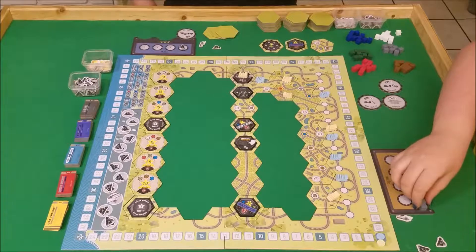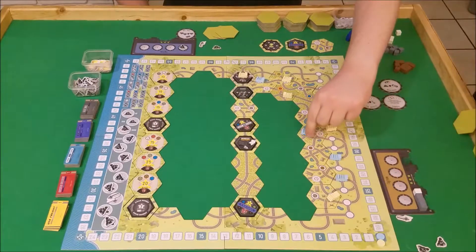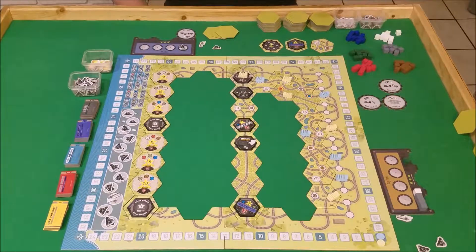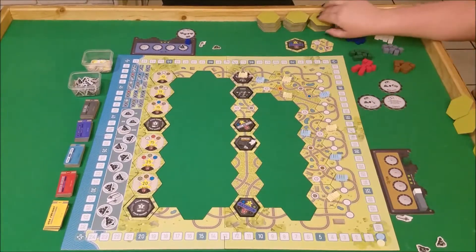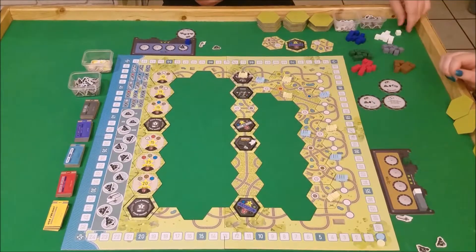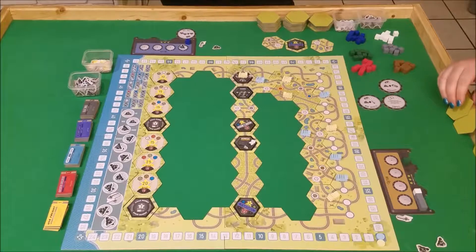I'll spend my first coal and I'm going to move and grab probably this blue here. In case you were curious, each of the cubes stands for a different colored thing — brown is wood, and there are five other things. That's really what I look at in this game and I just think. Okay, that was my first movement there.